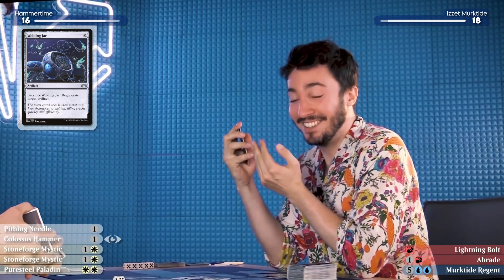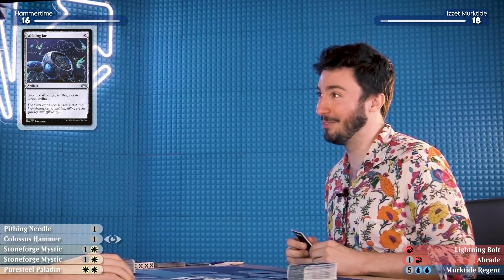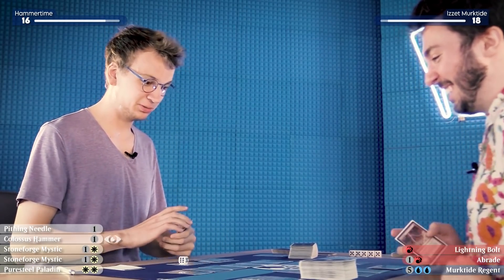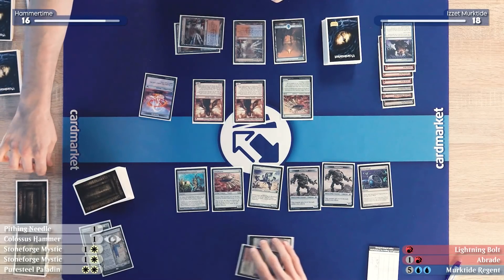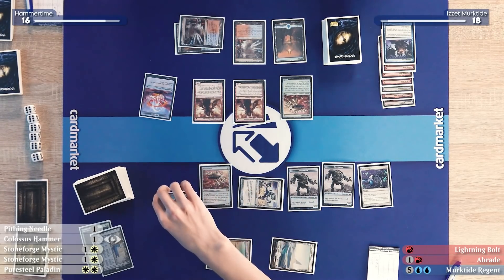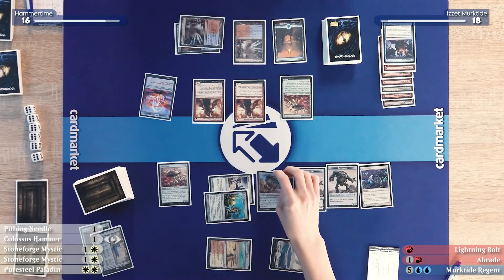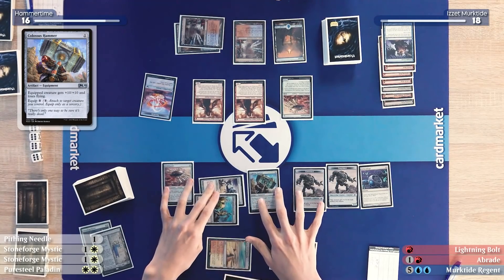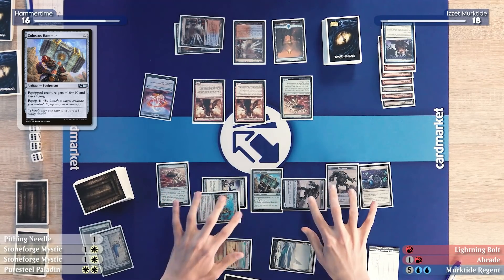I don't mind if the hammer gets killed. I will tap my Springleaf Drum together with the Memnite to get out a Colossus Hammer. And now it might be time to hit the red zone with a 7/7 Artifact Construct token. That's huge! Before blockers, I'm going to attempt to Abrade your Construct.